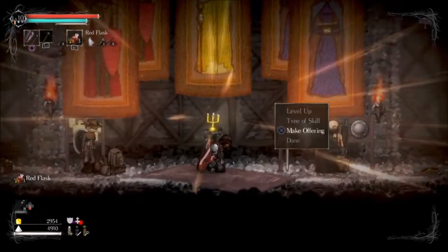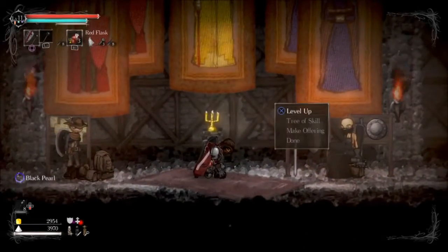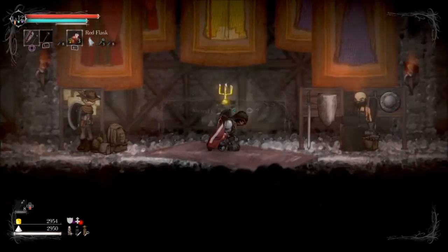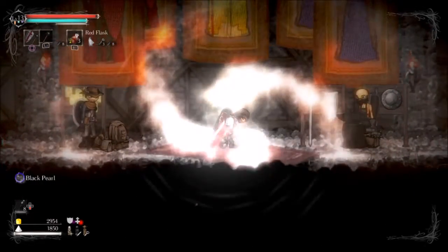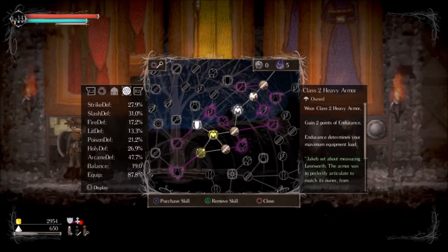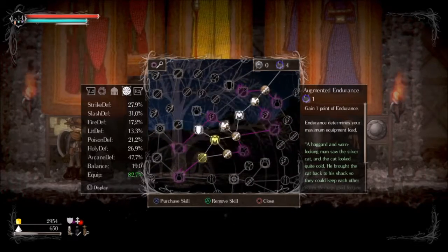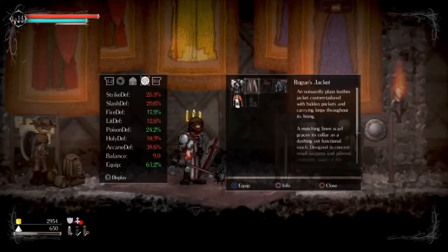And now we have quite a lot of leveling up to do. Level up — boom, level up again, and I think we have room for one more. We almost have three G's in our pocket right now. So now it's the tree of skill. I probably need more endurance though — I think that's the problem right now, my stuff weighs too much. So I will get one point in this and we'll see if I can equip my new armor, that $2,000 armor.